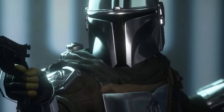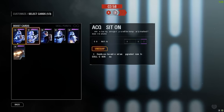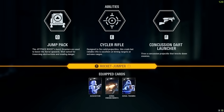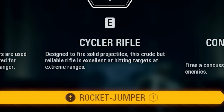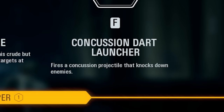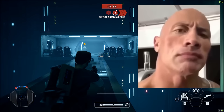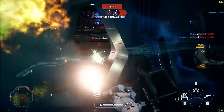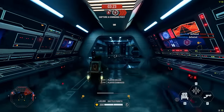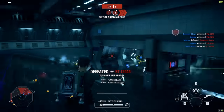Let's hop straight into the new content. Starting with the Resistance - the rocket trooper got a change and some new abilities. We've got the standard jump pack, and a new ability: the Cycle Rifle, designed to fire solid projectiles, excellent at hitting targets at extreme ranges. The Concussion Dart Launcher fires a concussion projectile that knocks down enemies. And the Rocket Jumper - she's got an automatic gun. The gun is really good, I like it way more than the EL-16 HFE.